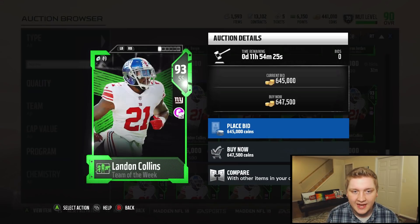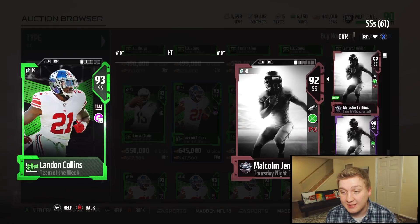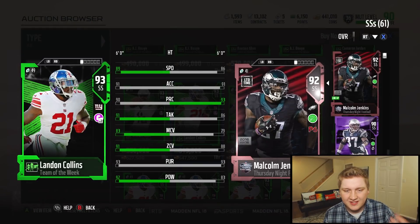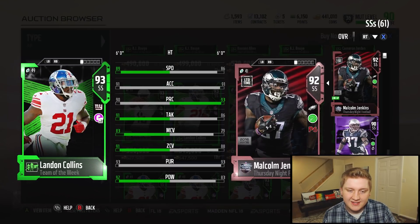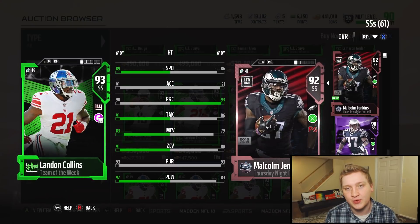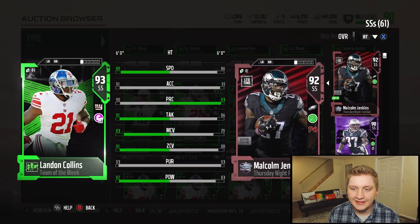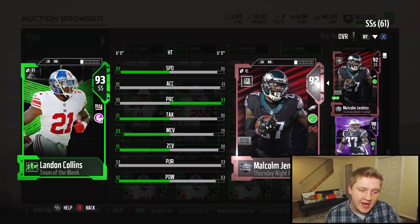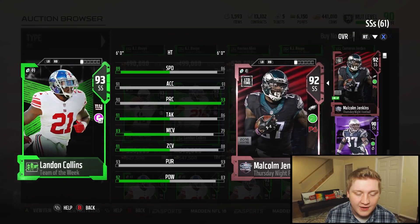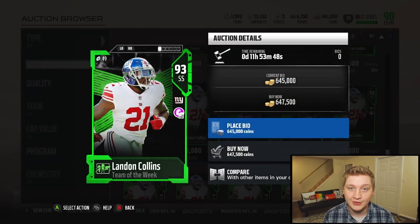He's gonna be one of the best safeties in the game. I'm actually surprised he's not going for more. The Team of the Week cards usually are all about the same price. Here's a comparison to Malcolm Jenkins 92 overall — obviously Landon Collins is better. That 91 zone and 92 hit power is freaking crazy. We do have a lot of Eagles players, so I wanted to keep that Eagles chemistry. But maybe we'll think about selling the Malcolm Jenkins — he's obviously better with higher speed, higher hit power, higher zone, higher man, higher tackle. That's a pretty freaking good card.